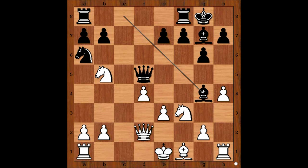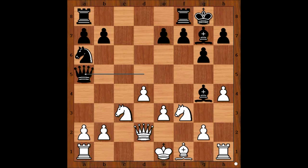Perhaps bishop to e2 comes to mind, but Maria Muzichuk played knight to c3, attacking the queen. Queen to a5, bishop to e2, rook from a to d8, intending e5. White to move — surely castling kingside comes to mind.